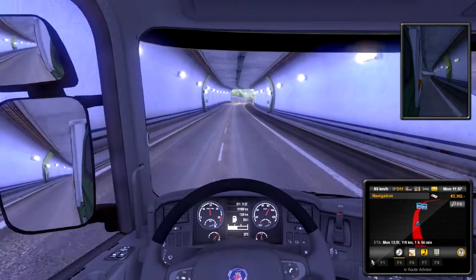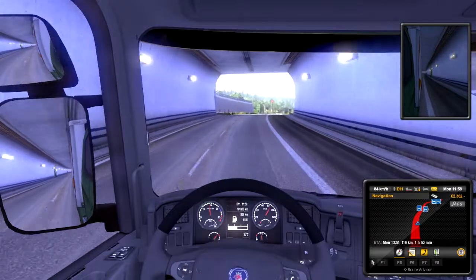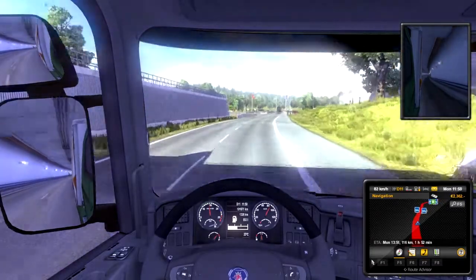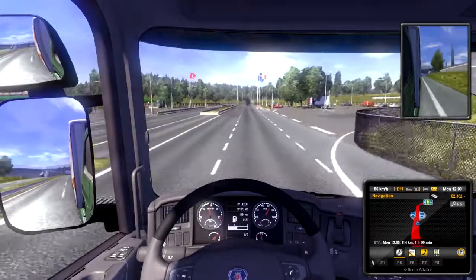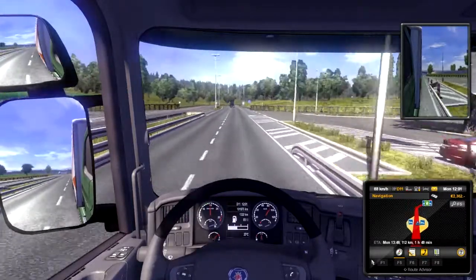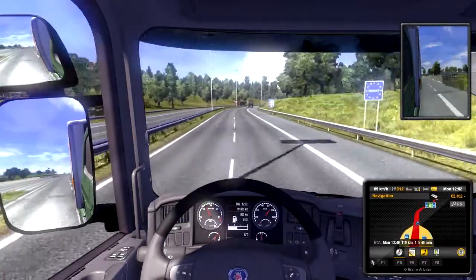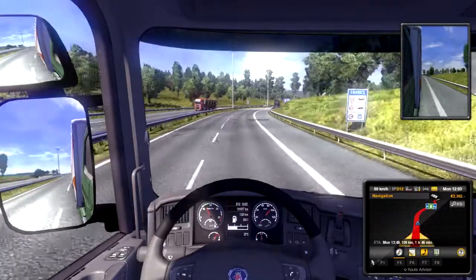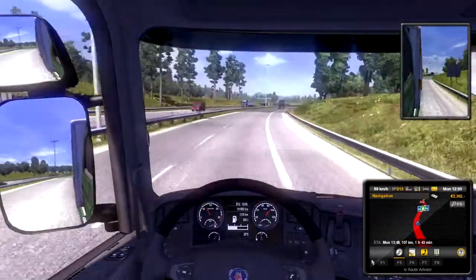I'm looking at my sat-nav here and I'm seeing a lot of rest areas and stuff. My guess is if you're playing in more difficult settings... looks like I'm crossing the border into France. I saw a French flag there, so it looks like I'm in France now. That's fascinating — I crossed an international border.